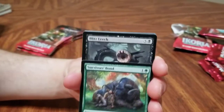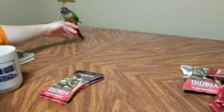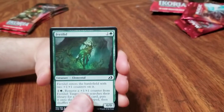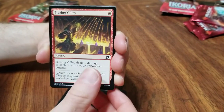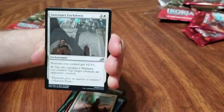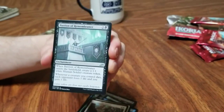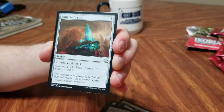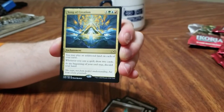Survivor's bond. Blitz leech. Avery, get away from the side of the table! It's been a while. I love this bird. For fertility. Anticipate — cool. Blazing volley. Stay away from my milk! Day squad marshal — that is a very large sword. Sanctuary lockdown. Bastion of Remembrance — lovely name. Raugrin crystal — hey, it's one of those artifacts, except it's not shiny.